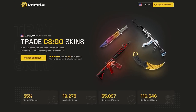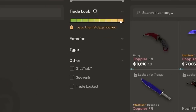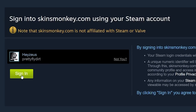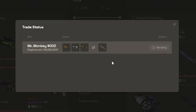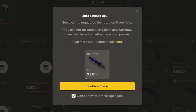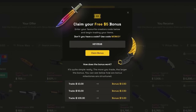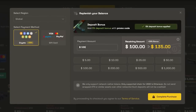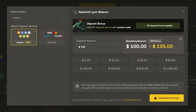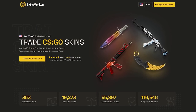This video is sponsored by Skins Monkey. Skins Monkey is a site where you can quickly and easily trade your CSGO skins. All you have to do is log in through Steam and add your trade link. Once you're in, just select the skins you want and hit trade and you'll instantly get a trade offer. Anything extra will be added to your balance, and if a skin you want isn't tradable, you can reserve it until it is. Use the code HASUS to get up to $5 free on your first trade, and also get 35% rather than 30% by using this code if you top up — works unlimited times. Link is in the description.